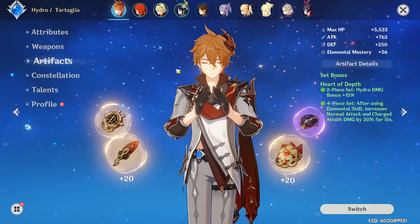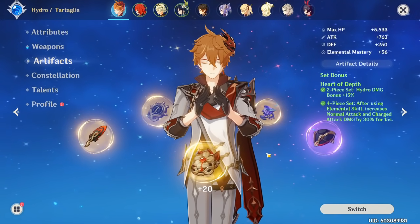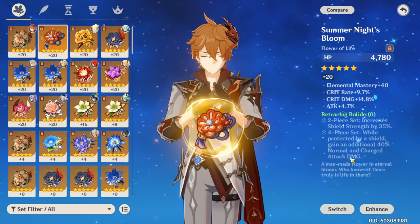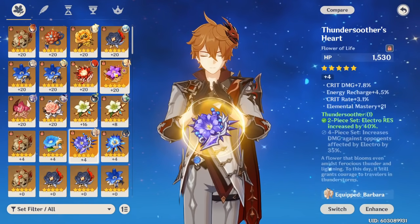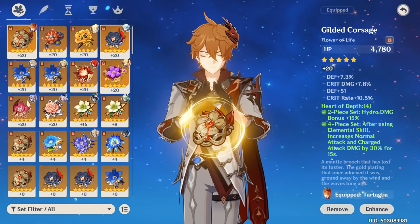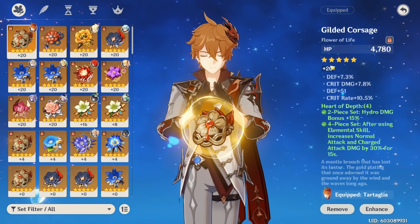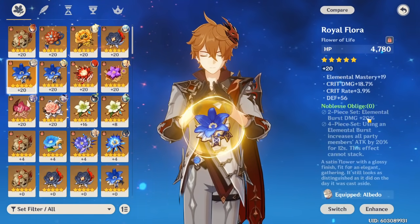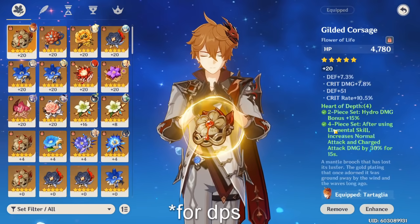The four-piece set is insane for a character like Child, because once you use your elemental skill it increases your normal and charge attack damage by a pretty significant amount. Previously the best sets on Child included Bolide — the best if you could use the shield, giving 40% normal and charge attack damage — Thunder Shooter, which was good but useless in Abyss, and Noblesse. But now with this new Hydro set, you basically get a similar effect: 30% increased normal and charge attack damage, plus Hydro damage bonus on top. And if you still want to run two-piece Noblesse on Child for big burst damage, the two-piece Hydro is still the best two-piece pairing.